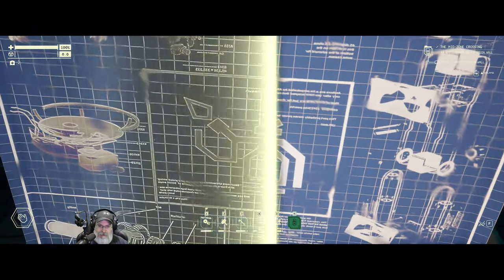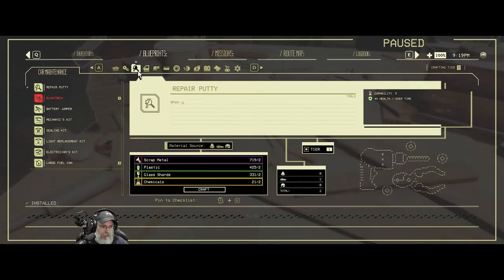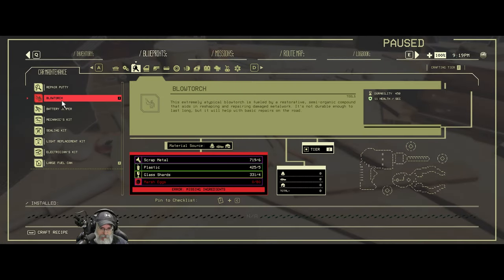Now the next question is what is it going to take for us to make it? Marsh eggs — haven't come across those yet. That's probably going to be a mid-zone thing.